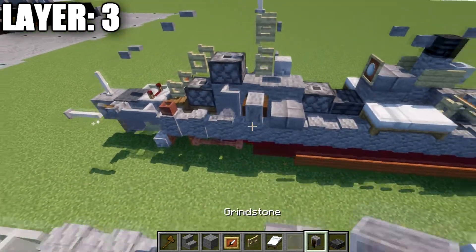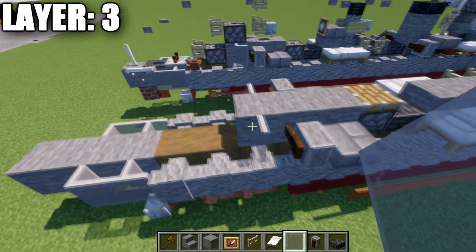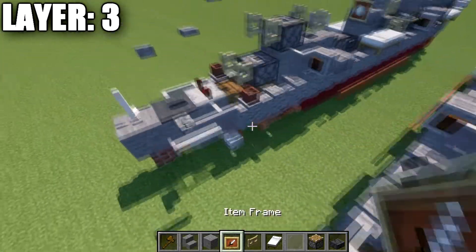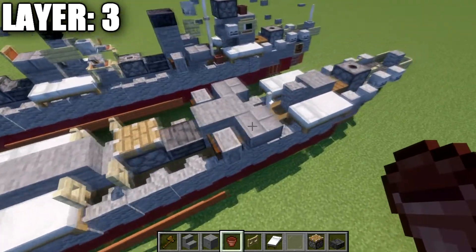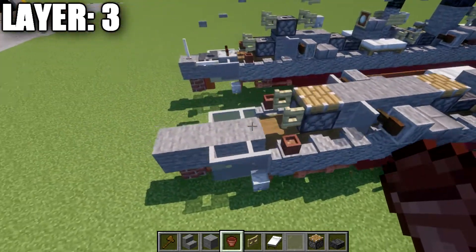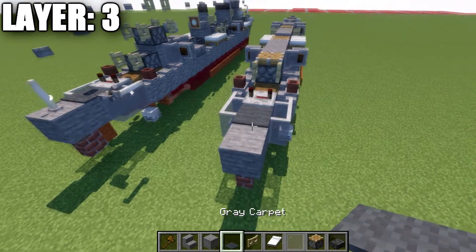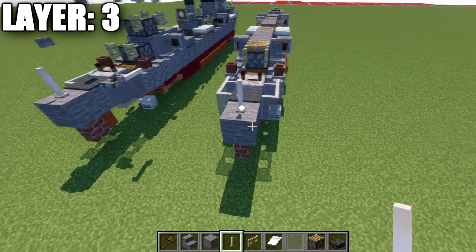To the side we place a stone brick slab, then a grindstone, a light gray stained glass pane, and then another piston, followed by a birchwood fence gate opened toward the piston. To the sides of the fence gate we place flower pots, and also on both sides of this end rod we place flower pots. On the very back, we place a redstone repeater with the notches spread apart, a gray carpet on top of this stone block, and an end rod on top of the last stone block.